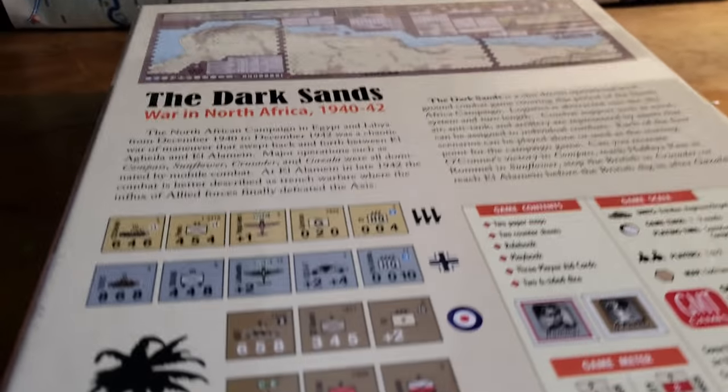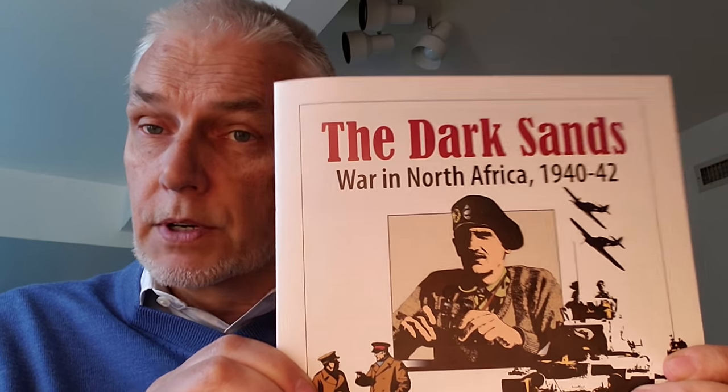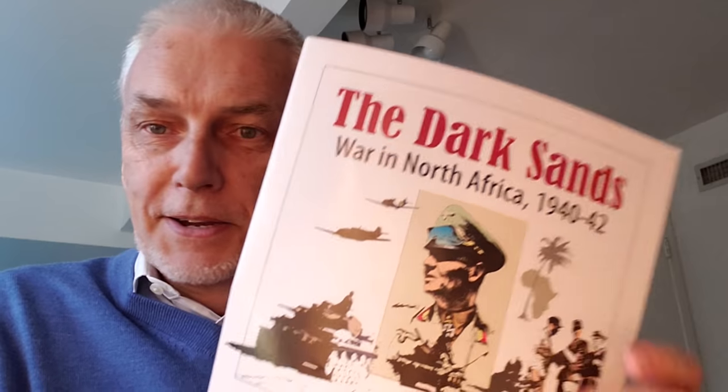We're back. Let's have a look at the inside of Dark Sands. Earlier I was mentioning how all the artwork was very German-centric. On the inside of the box we have the rulebook and scenario book, and they both have Commonwealth and Allied-centric artwork — Spitfires, British tanks, Monty, and Churchill on the cover. The playbook looks like the GMT Catherine cover work, but it's got German imagery as well.